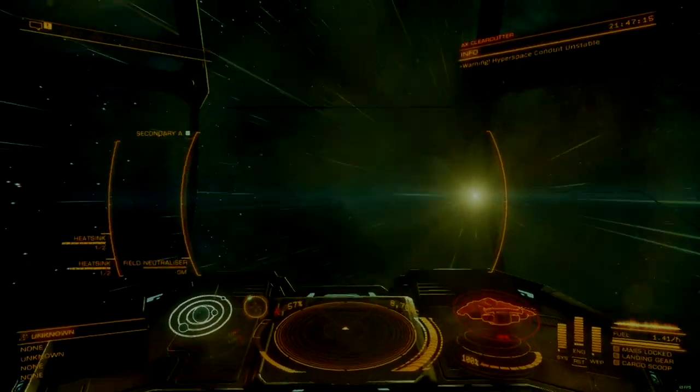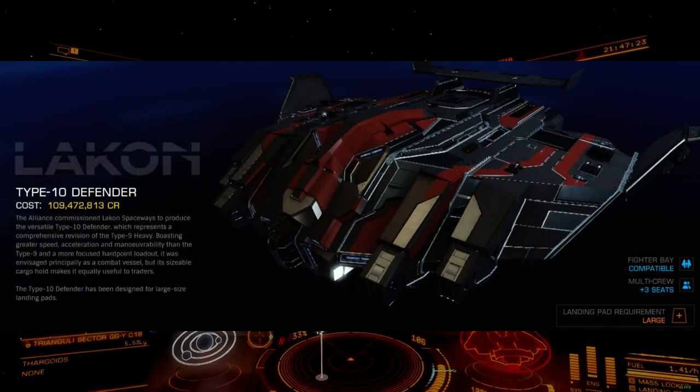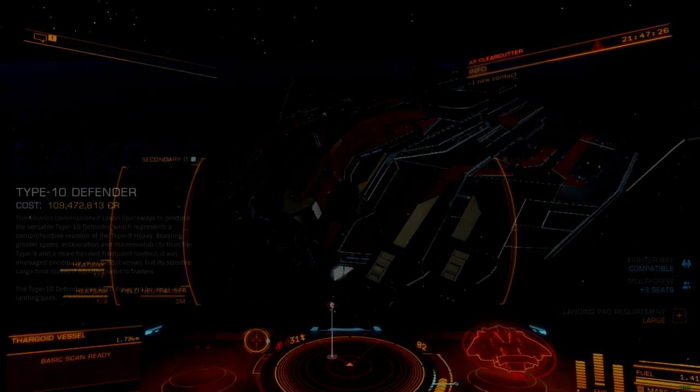Hey there, Commanders. Today we have an adjacent entry in the Zero Grind AX build series. Meet the Clear Cutter, a Type 10 build with no engineering, tech broker, reputation, or rank grind required.